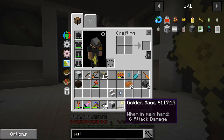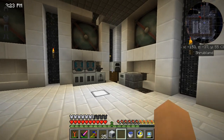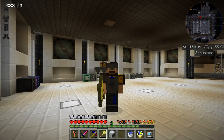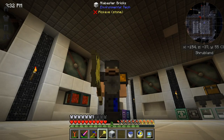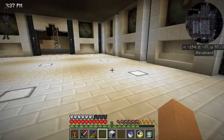Oh, I did get that — what is a golden mace? Six attack damage, that stinks but it looks cool. That's a big weapon! Alright, enough fun and games, let's get back to it.